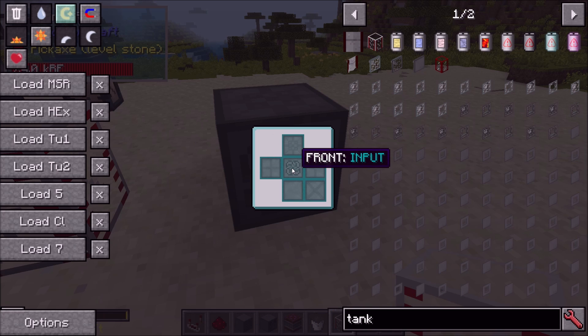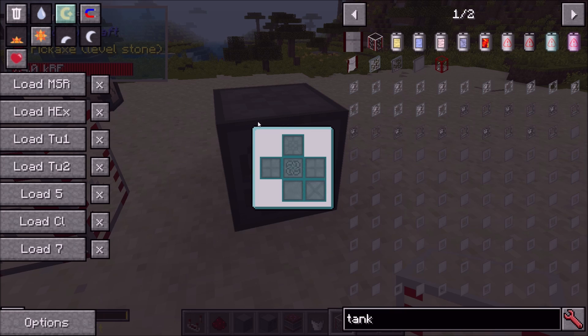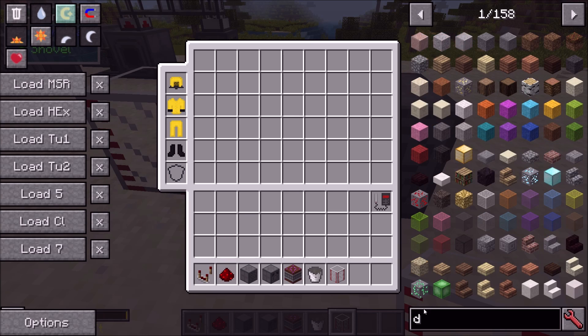The controls work similarly to Thermal Expansion: if you hold shift or control and left-click you will disable everything; if you hold shift or control and right-click you go back to default. You can also click on individual sides to reset them. Input slots and tanks can be in output mode, input mode, or disabled. Output slots can be in disabled or output mode.